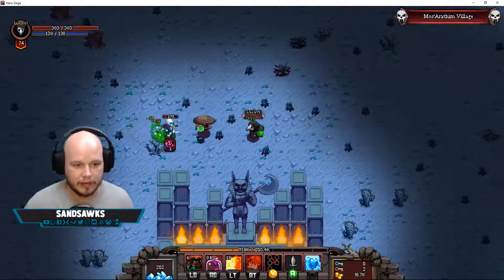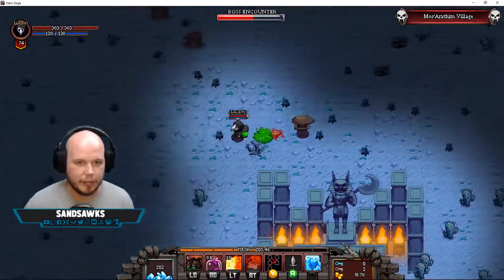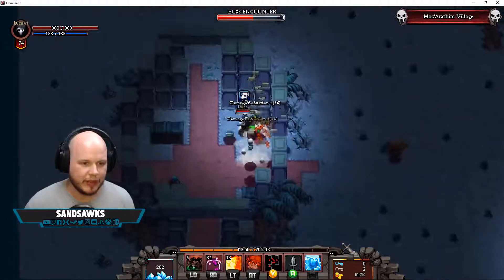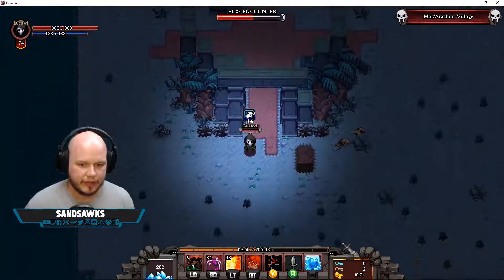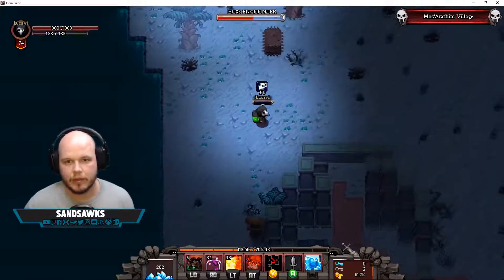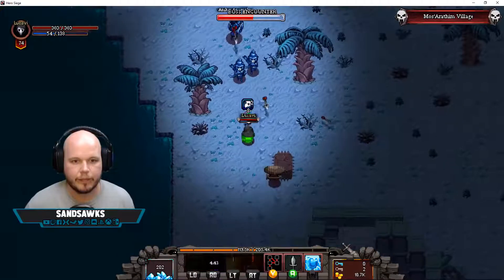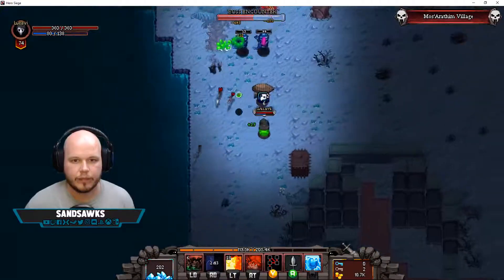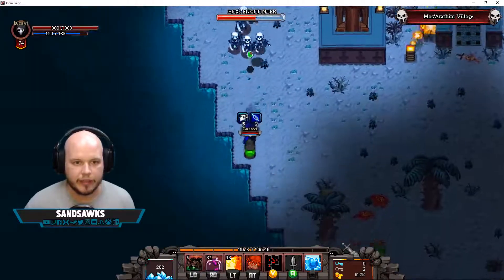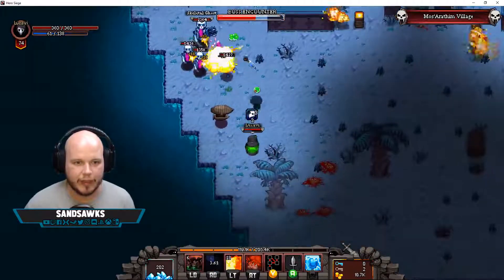Look at how long I've been shooting and it just now proc'd — seems like it's a lot lower than 20 percent. I know I could have been using my leeches on them, but I just feel like it's such a waste when there's only one enemy.